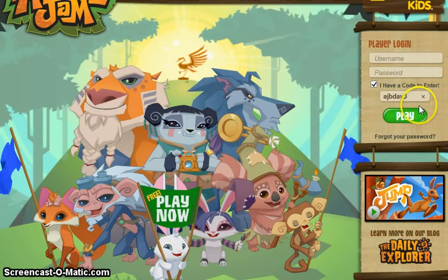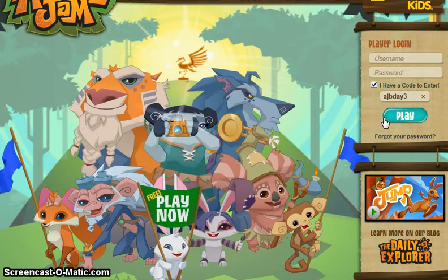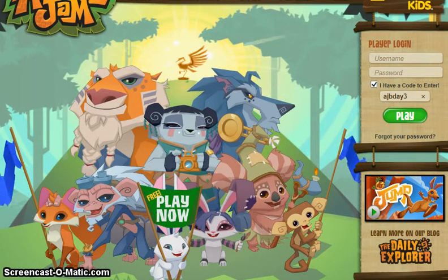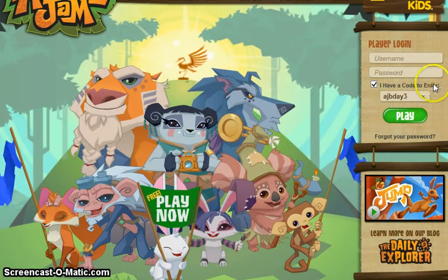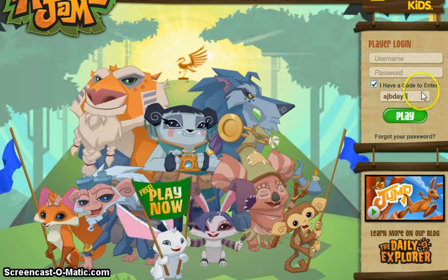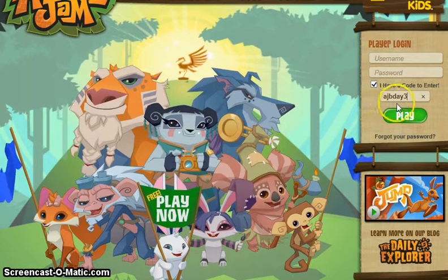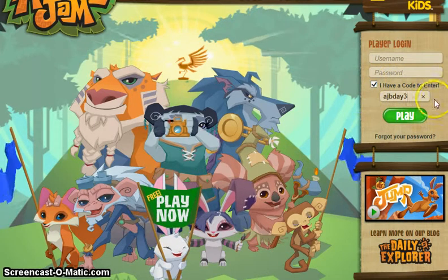The next code is AJBday3, and it is code 12. We're out of the gem codes now — this will get you Animal Jam's birthday cake for year three. I think the year one and year two codes are expired. I have year one and year two, and I think I have two year twos because my sister gave me one. But now you can have birthday cake for year three.